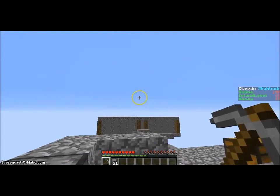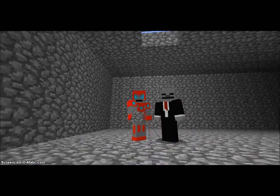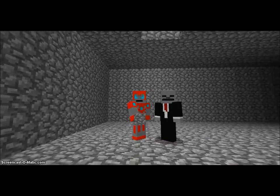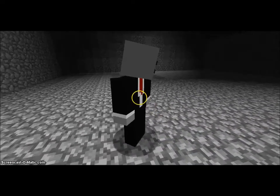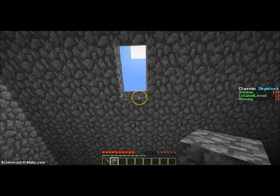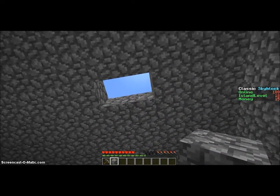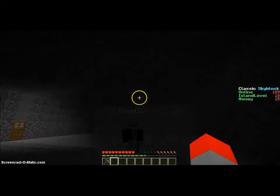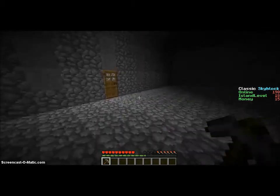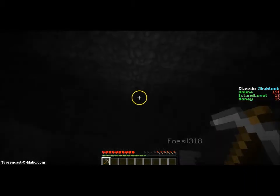I'm just gonna mine out some cobblestone and I'll show you the finished product. We are gathered here today to have a special ceremony — to finish up our mob farm that we worked so hard on for you guys. I have two dirt here. Here you go, Fossil — here's one of them. Ready to place the last blocks? You can do the honors — two blocks left. Alright, so we each do one. It's done! Let's cross our fingers and hope this will work. This is actually pretty dark — they're probably gonna spawn over there. We worked too hard on this.